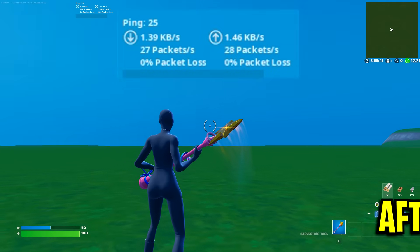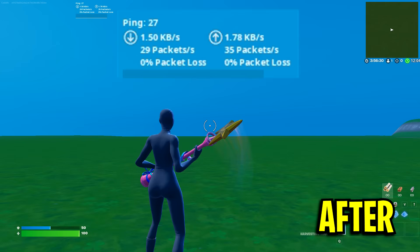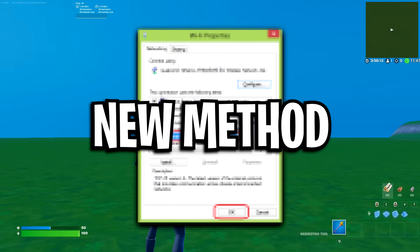So if I click apply and then go into game and just let it settle for a second, we'll see right now it's fluctuating a little bit, but it seems to be between 22 the lowest and 27 the highest. I'm just going to say that it's between 24 and 25 — let's just say 25. That is my current base ping right now.